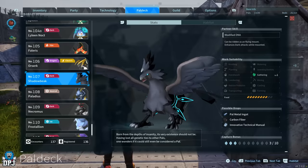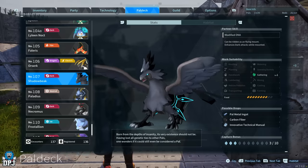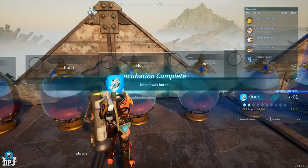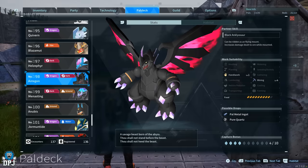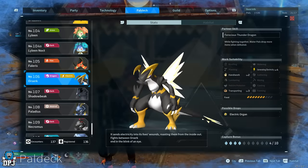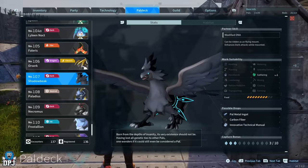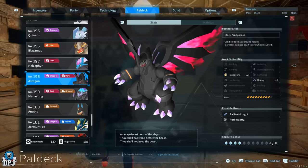Now we move on to Shadowbeak — without doubt one of the most OP pals in this game; most top-5 OP pal lists include him. First, breed Grizzbolt and Lambow to get Kitsun, who when ridden means you won't fall victim to heat or cold. Next, breed Grizzbolt and Olzerk to get Astegon — a beast of a pal that also offers level 4 in mining. Finally, breed Kitsun and Astegon together to get your very own Shadowbeak, finalizing the OP pal tree.